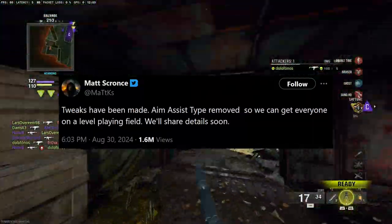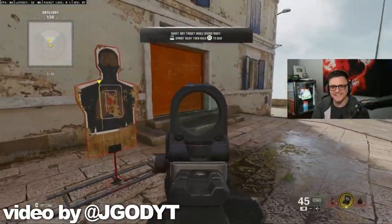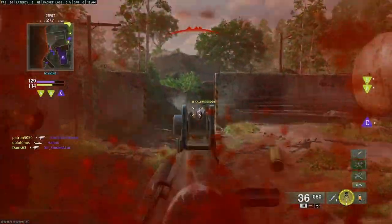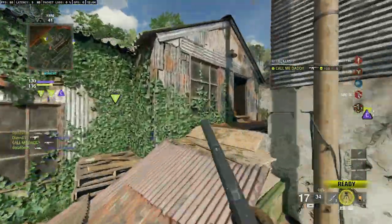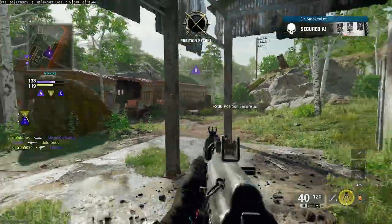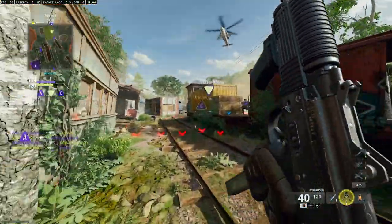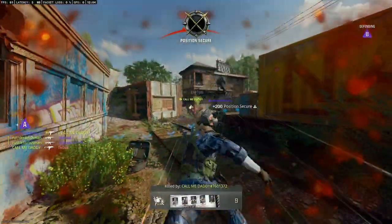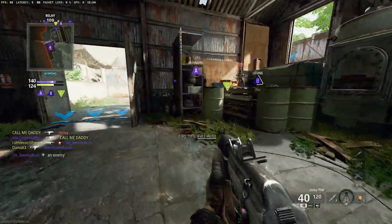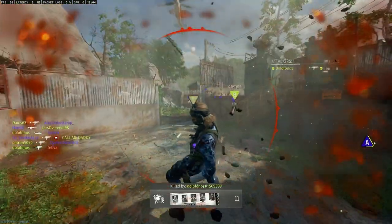They did tweak the aim assist — it's still kind of broken but less so. One change: if you're 2.8 meters or less from a player, aim assist turns off completely. Apparently Cold War also had this but at around 1.5 meters, so low that nobody noticed. Beyond that there's still a decent amount of rotational aim assist. My fix: nerf the aim assist, but then add input-based matchmaking by default — like XDefiant has — so controller players aren't competing against keyboard and mouse. I think they should have that in Call of Duty.